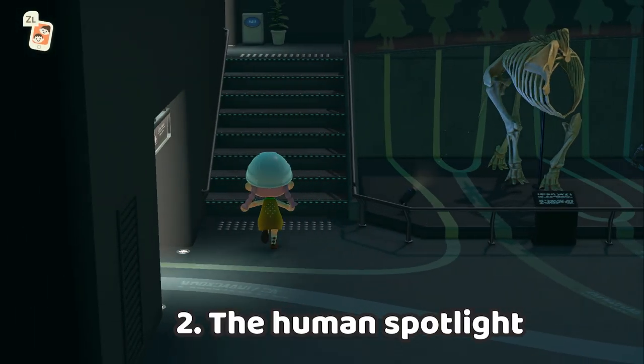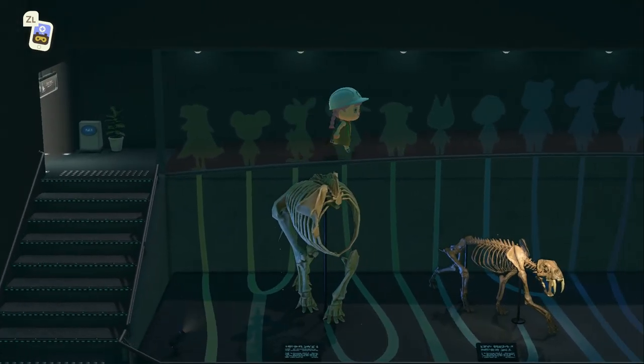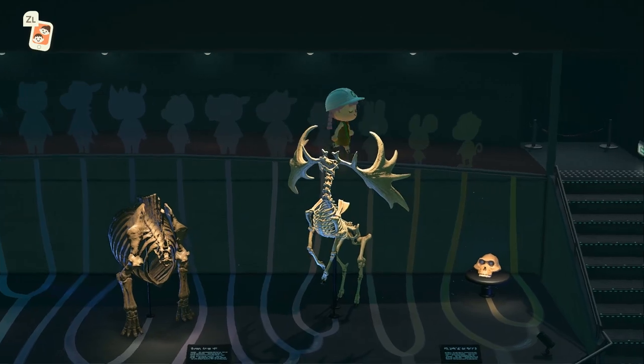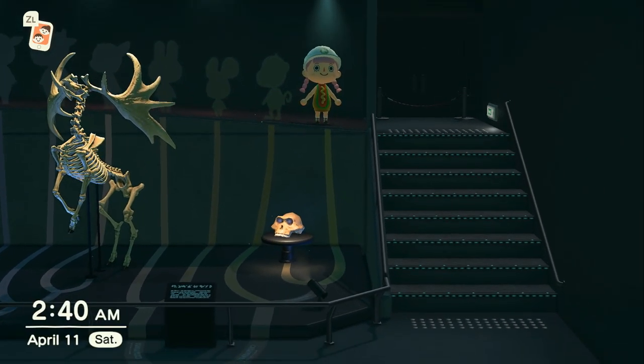So in the other room in the museum, you have these evolution trees. You can see many different villagers. And guess what? You can see yourself! And when you step there, there's even a spotlight. Hey, humans!